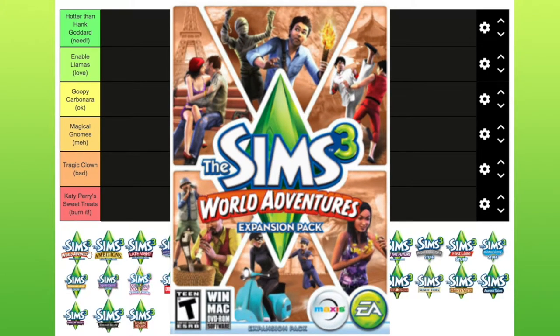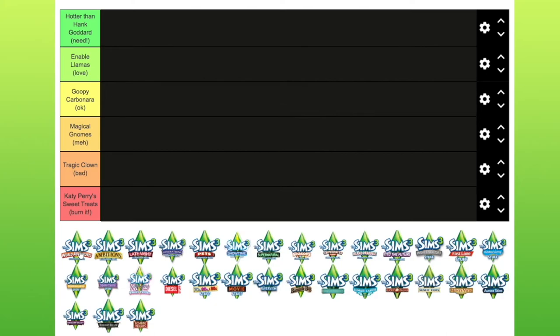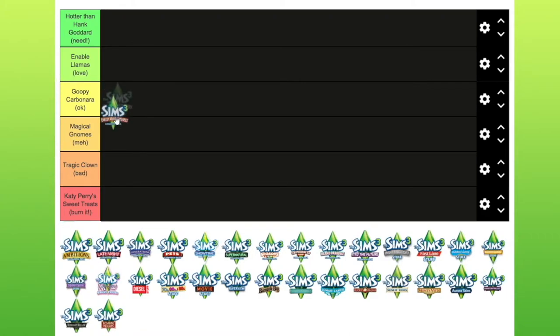World Adventures was the very first pack to come out. It gave you three different worlds to explore: Al Simhara, Shang Simla, and Champs Les Sims. The fact that they were real places kind of bothered me because I like the fact that Sims is an alternative universe to me. It really bothered me that this felt like an add-on game where you had to come out of your sim world to go and do these adventures. When it first came out, I didn't really like it, so I'm going to put that in the meh category.